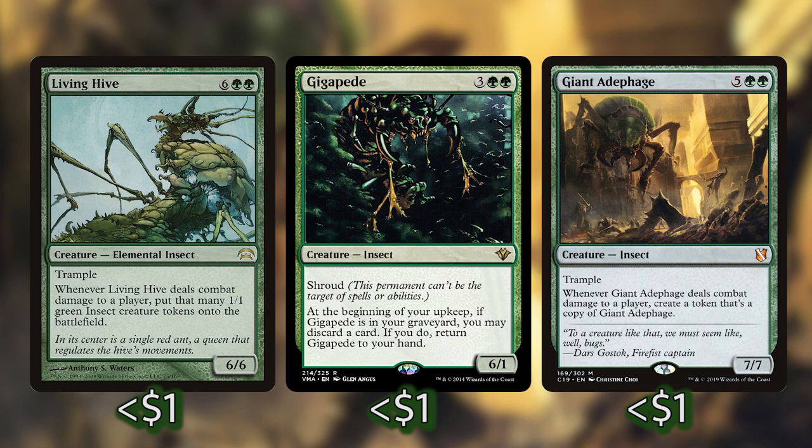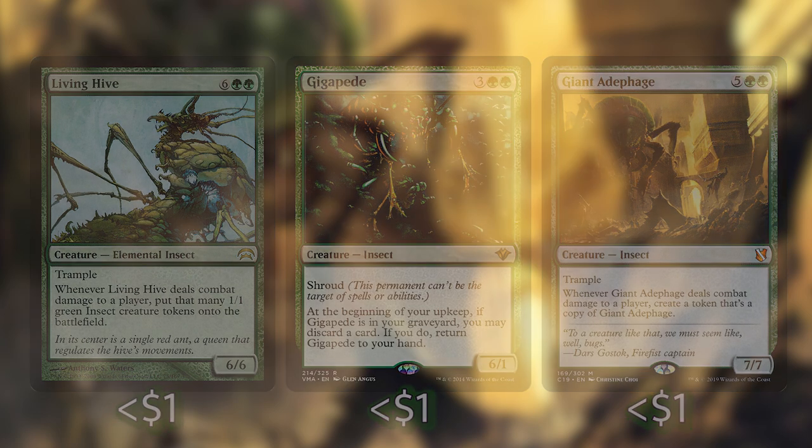Now we are playing some massive insects — Gleancrawler, Dead-Bridge Goliath, Moldgraf Monstrosity, Gigapede, Giant Adephage, and Living Hive. These are massive bugs, and we are playing some reanimator cards as a sub-theme. So in addition to our commander milling us, we've got dredgers to fill our graveyard up really quickly. And with our commander being able to drain our opponents, while that can close out games, I also put in some ways of getting big beaters from our graveyard out into play to help us close out games as well.